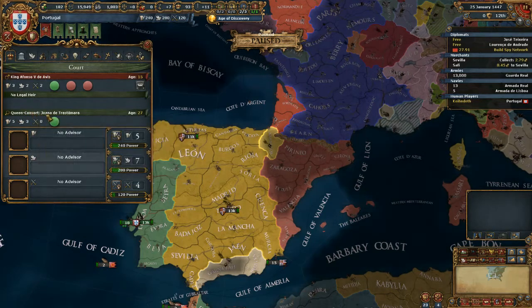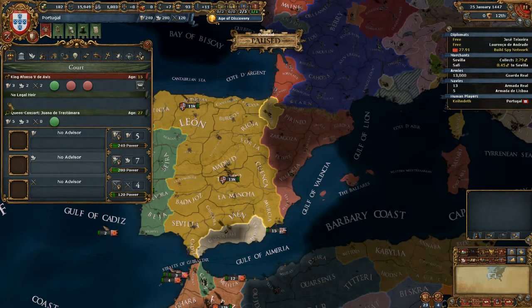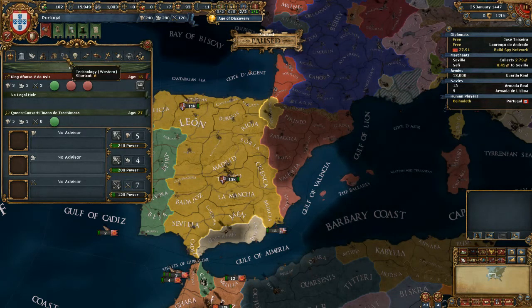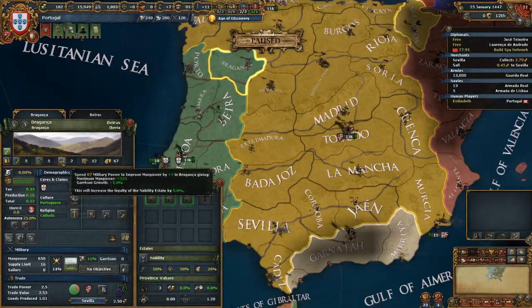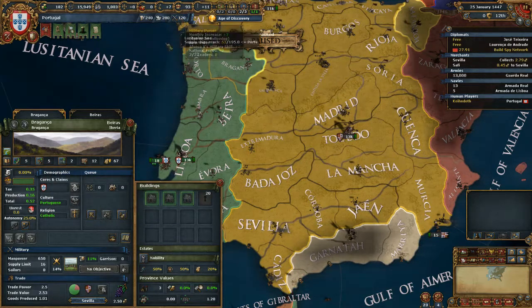The people we're getting monarch points from are one of the key components of the game. The base monarch points for every country is 3-3-3: 3 admin, 3 diplomacy, 3 military. Our ruler modifies that number. If you want to emphasize military, clicking that button boosts it but drops the other points. Our accumulated points are shown here — we use monarch points for lots of different things, mainly technology. Province development is also important: total province development of 12 is figured by 5+5+2, matching admin, diplomacy, and military.